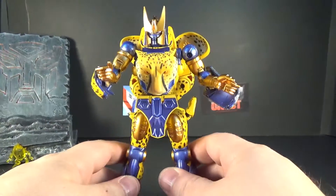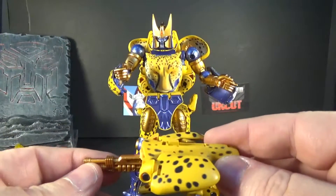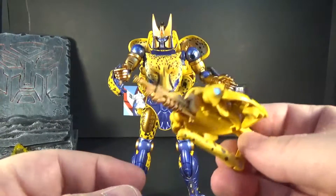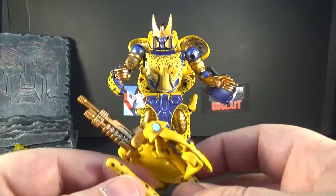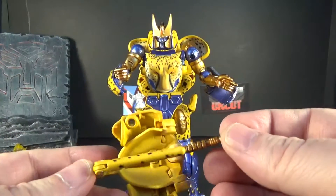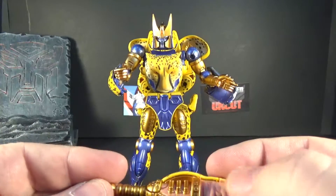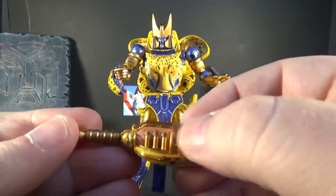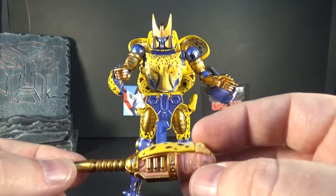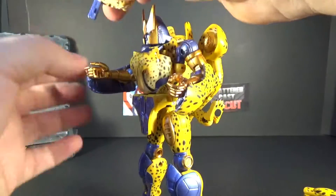Back to robot mode — I'll show the weapons first. Here's his tail gun. It's pretty cool but doesn't fit that well in the hand. It's got some nice gold paint on the gun barrel. There's also a little blaster with some gold paint, and it fits in the hand really well. It's a great gun — has a little pulse detail and fits in nicely.